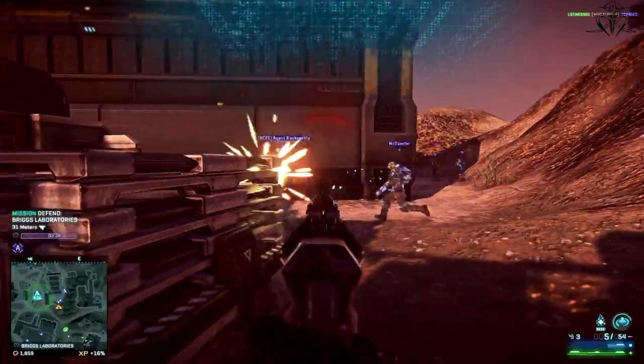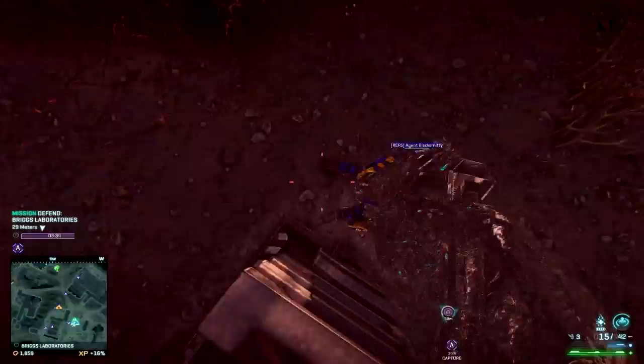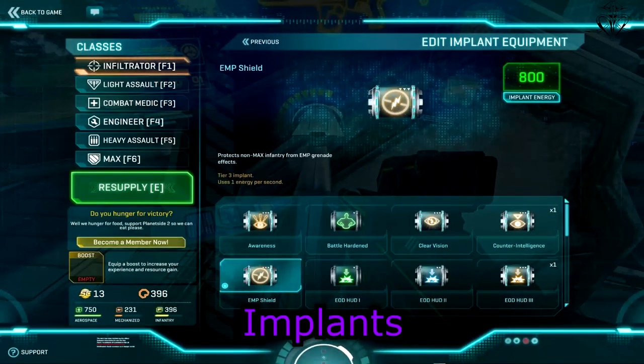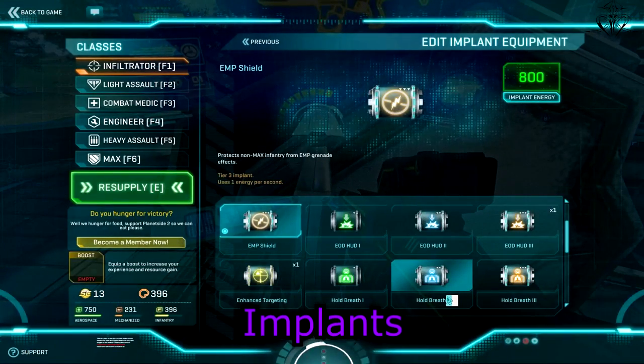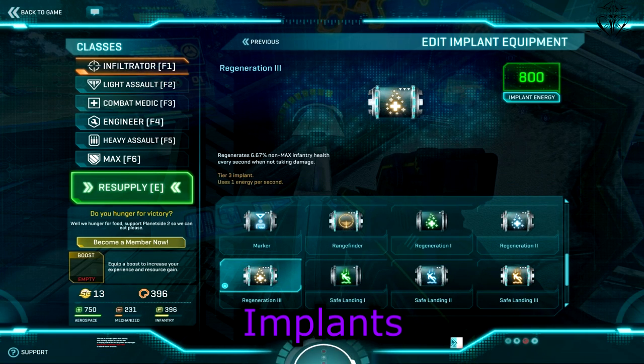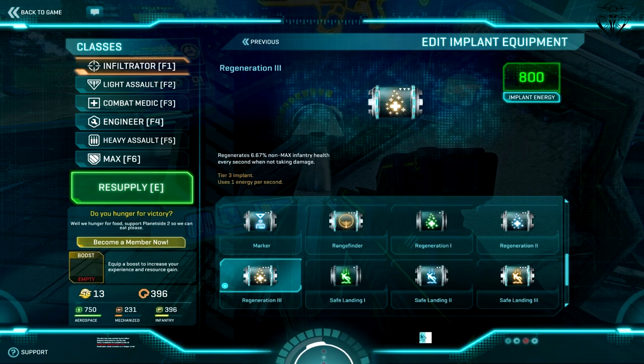Last time we talked about utility and tool slot. Now let's move on to implants. As there are quite a lot of implants, I'll only talk about the ones that I recommend. Of course there are different tiers for only some of those implants — it would depend on you to take whichever one you can sustain. And of course implants are not necessary to be used, but it's at least good to know something about them.